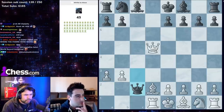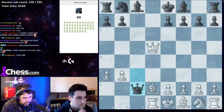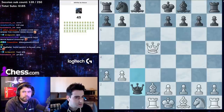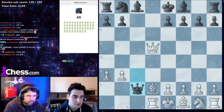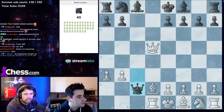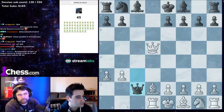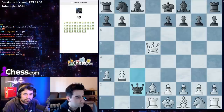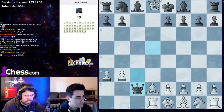Next puzzle, queen c2 — this is very similar to a game played in 2020, I believe in March, between Reckful and xQc, a little bit different but same kind of theme. The correct move is queen to d8 check.